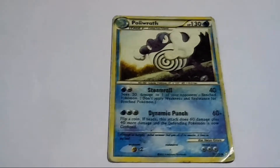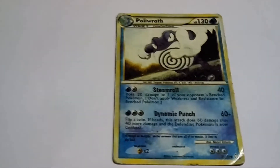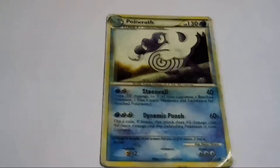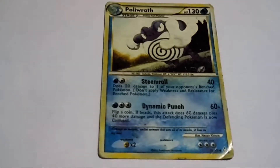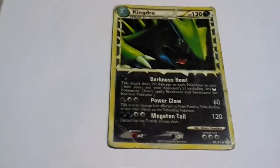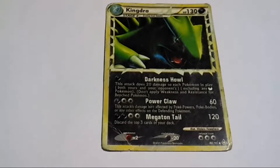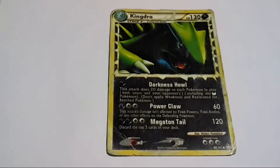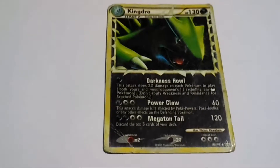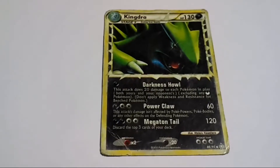Next Pokemon, Politoed. HP 130. That's a Water-type Pokemon. Attacks are Steamroll and Dynamic Punch. That's Kingdra. HP 130 again — that's a Nightmare Pokemon. Its attacks are Darkness Howl, Feroclaw and Megaton Tail. You must be scared of Megaton Tail, right?